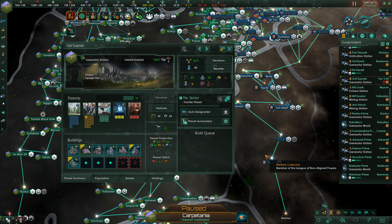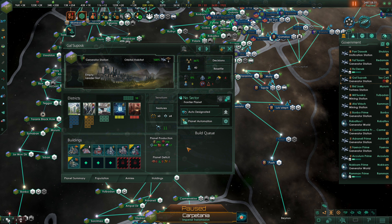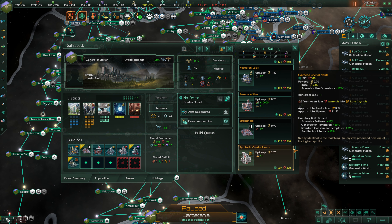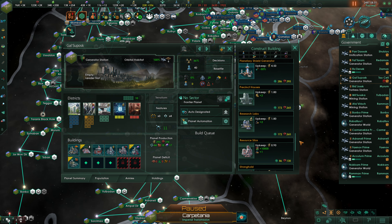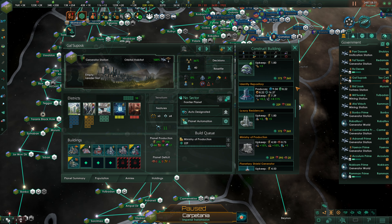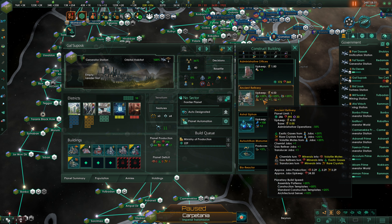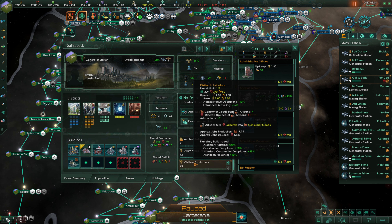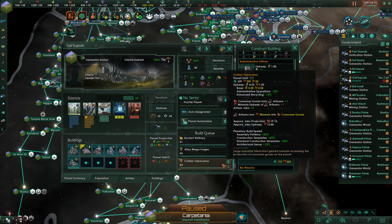We have a generator station here, and we're lacking a Ministry of Production — but we can actually get one. So a Ministry of Production and an Ancient Refinery, which is going to cost some Ancient Relics. That is unfortunate, but we're going to get alloy megaforges and civilian fabricators going in here.